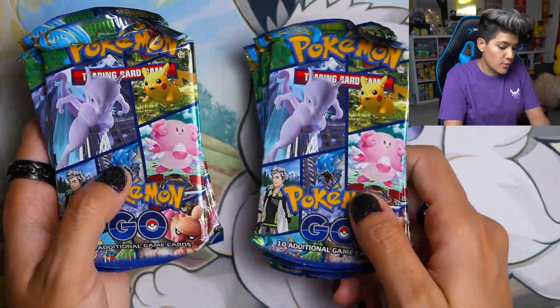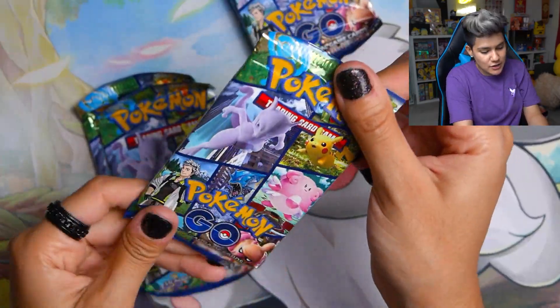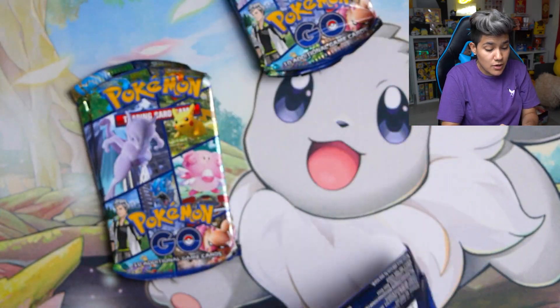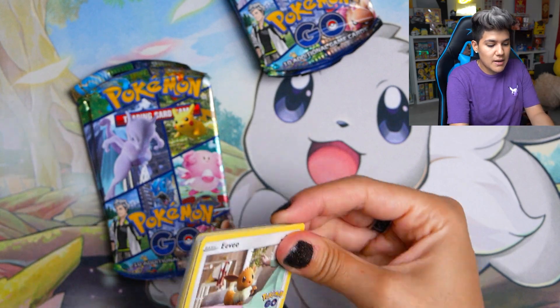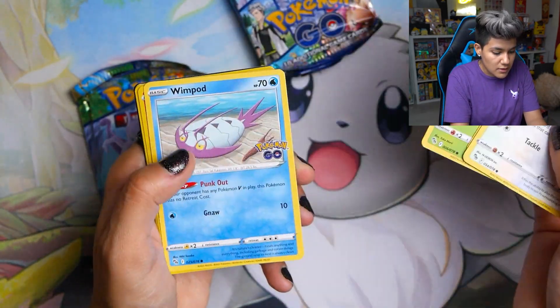These are the packs in the Pokeball, and these are the packs in the Ultra Ball. We are going to see what we get out of six packs total. The packs got all squished in there — so we got a couple of squish packs. Six packs total. We'll see what we can get. We've gotten some absolutely incredible pulls out of Pokemon Go so far, so hoping for the best.